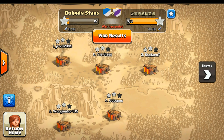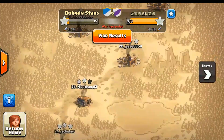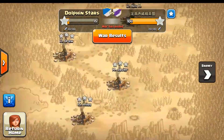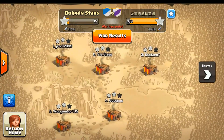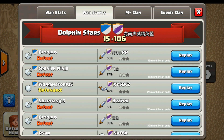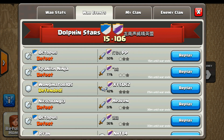Just to start things off, as you can see we went up against another one of these iModding clans. They three-starred every single base for the most part because they're a bunch of freaking cheaters. But let's go ahead and check out the defenses we actually did defend against. First off we're going to check out Wonginator's attack right here.